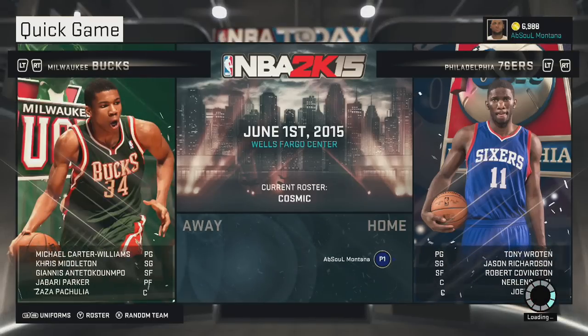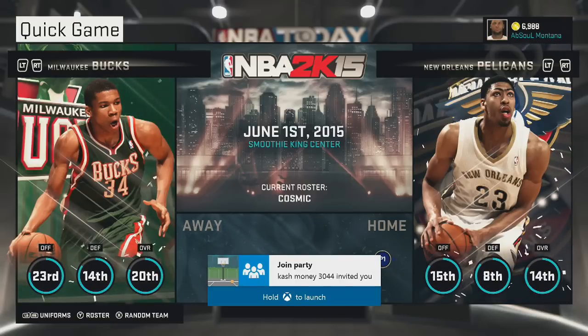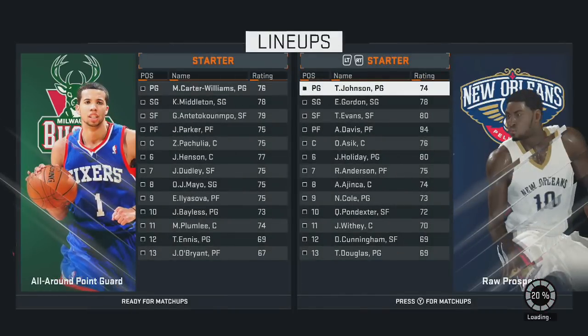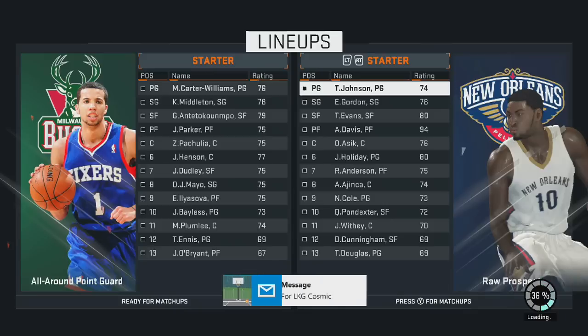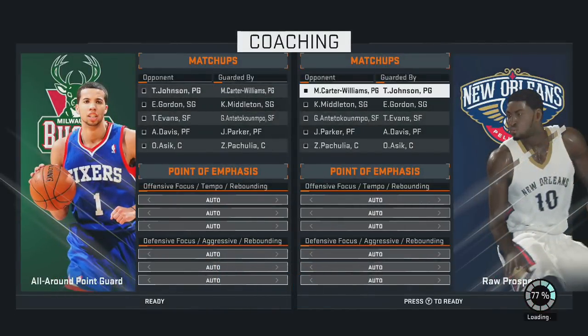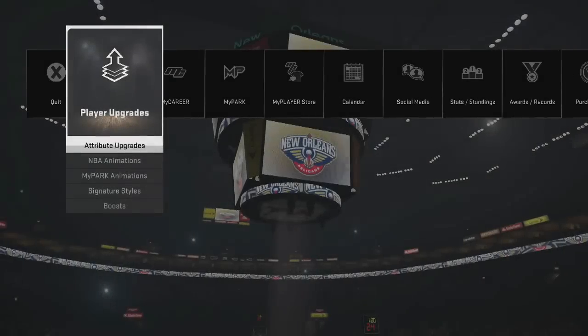Go to the team you were on for My Career. Press A, then press Y on Xbox One — Triangle for PS4. Press ready up. From here wait until it starts loading. Press ready — you'll see bottom left there's a 2K Nav and a Play Next option. Press B if it does that thing.